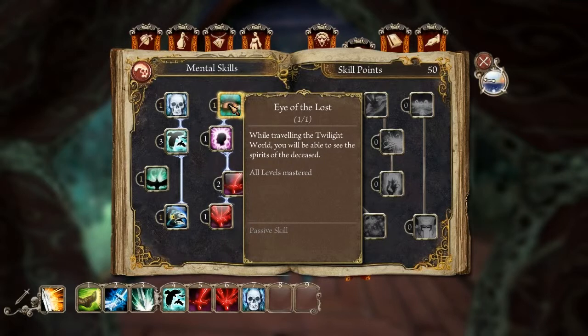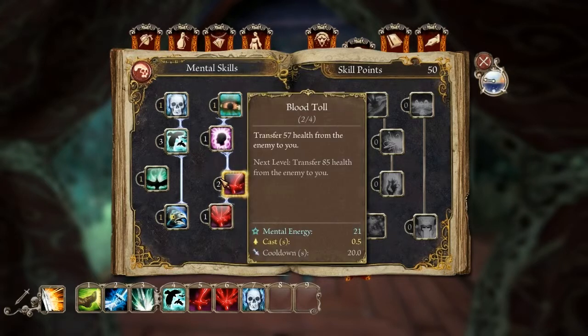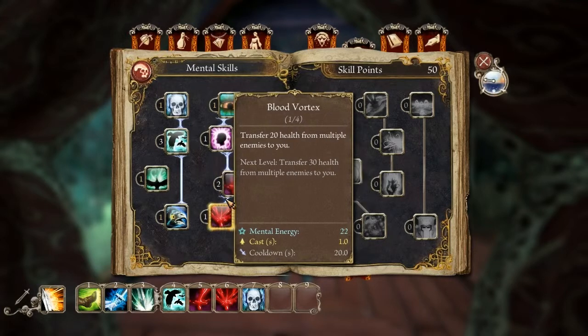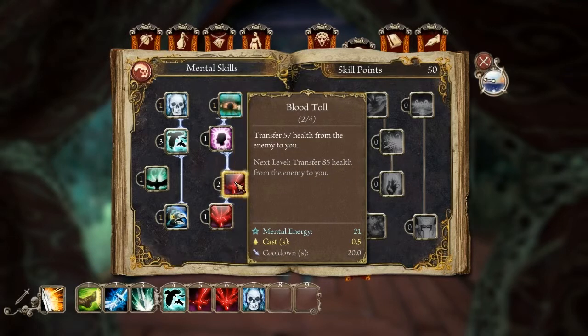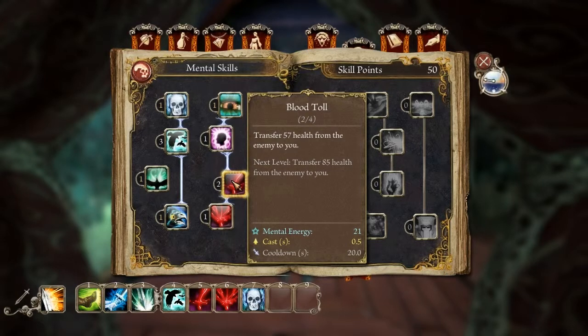This one lets you see the ghosts, and this is supposed to make them stand still, but I haven't really used it much. I find that the weapon skills give me better ways of knocking people down and taking them out of the fight for a few seconds, and most of the enemies you really like to slow down — like bosses — tend to not be vulnerable to it. These two are life drains: one's supposed to be single target, the other AOE. However, I have noticed the single target one works against multiple targets when they're closely grouped, so I guess it does less damage to each.